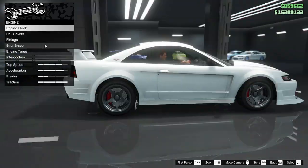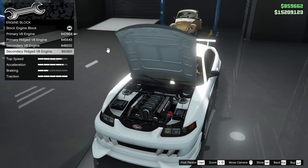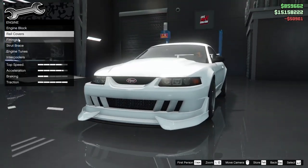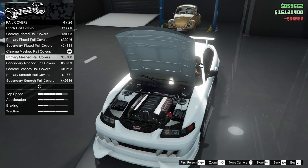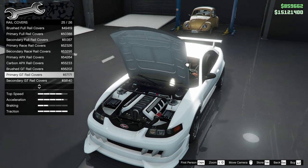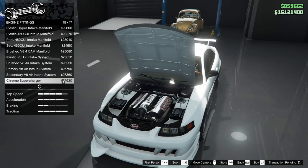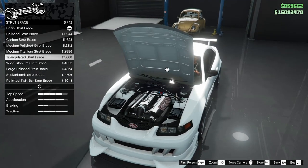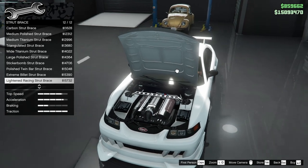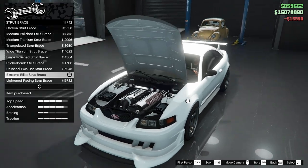We've also got the diffuser, which looks really good. This one's part of the tuners update so it's got a bunch of options. I think we'll go for the secondary ridged VA engine — that looks quite nice. The chrome mesh for the rail covers looks beautiful, that one definitely trumps the other options. The chrome supercharger looks insane and fits with the rail covers as well. For the strut brace, I'm a big fan of the triangle pattern one, but there isn't one, so we'll go with the extreme billet strut brace to match our chrome options.